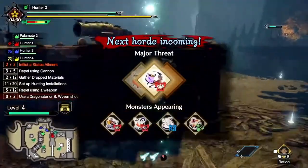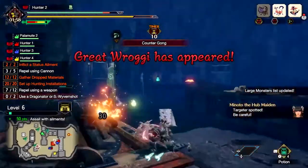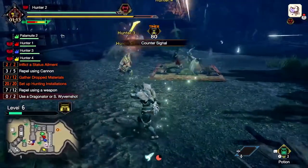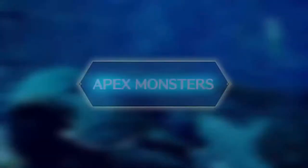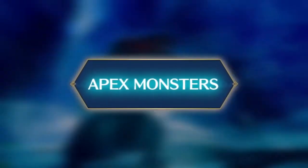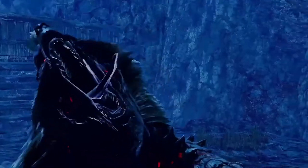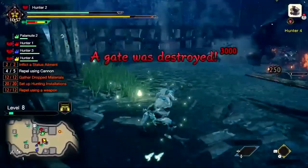Major threats are the most dangerous monsters in each horde. Once they approach the stronghold, they should become a priority target for you and your team. Apex monsters pose the biggest threat during a rampage — they must be repelled at all costs. If the main gates come down, you fail the quest.